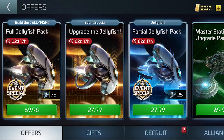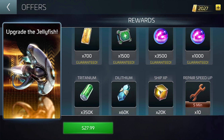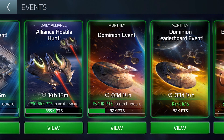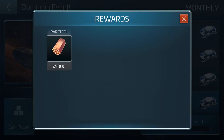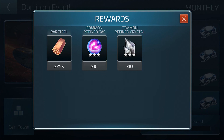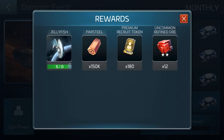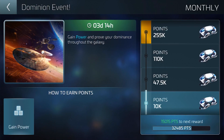Then we have something called 'upgrade the jellyfish.' This doesn't contain any parts, but holds only materials for upgrading her. This pack is also $27.99. Now let's take a look at the events page. This is called a dominion event - you can earn points by gaining power through research and building. These kinds of events happen all the time, yet this one is special. If I go up the tree, I can get jelly parts. Completing this dominion event is very hard - I would recommend buying physical speed ups with your latinum to do it.